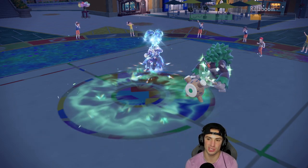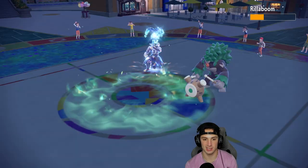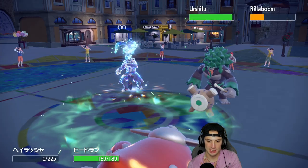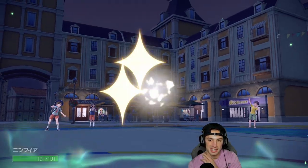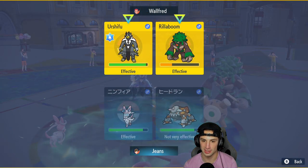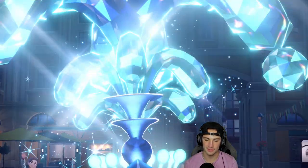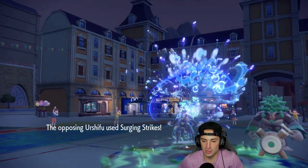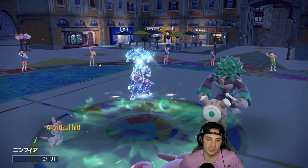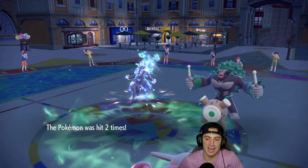We started off hot but now they're taking over. Without our Tera type, Urshifu is going to kill us with Surging Strikes. Hyper Voice is going to be the best option but we can't protect Heatran — that's the problem. We cannot protect Heatran and he's going to die to Surging Strikes. We go for Hyper Voice and Heat Wave if we can pull it off but there's no point in protecting. Surging Strikes comes out and Sylveon dies.